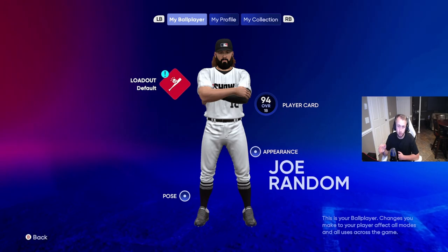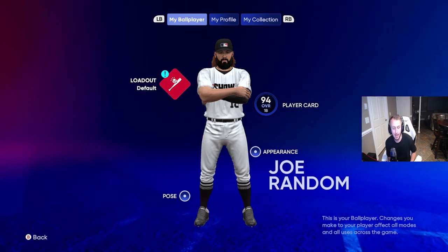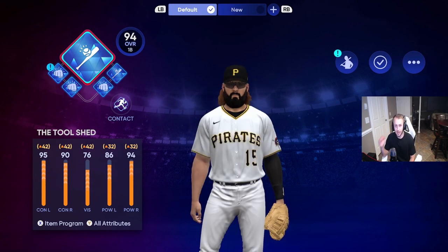This is the most meta and OP ball player you're gonna find, so let's get into the video. As you guys can see, I'm 94 overall and my cap's 94 overall. We're definitely a contact build this time — now that I've done it again with a different guy, I think contact build is the most OP by far. I love this build.